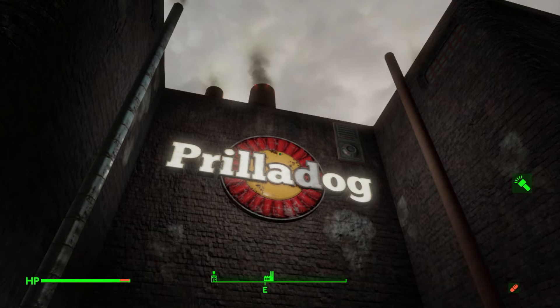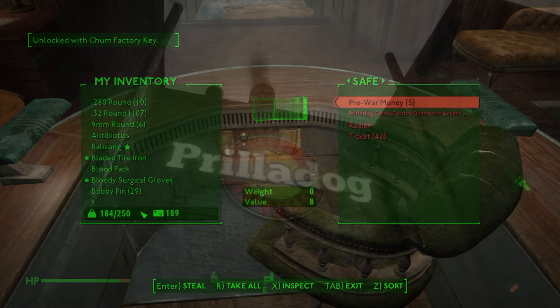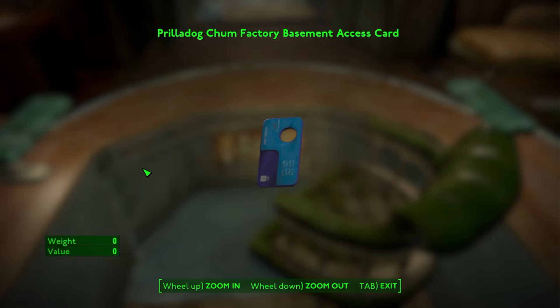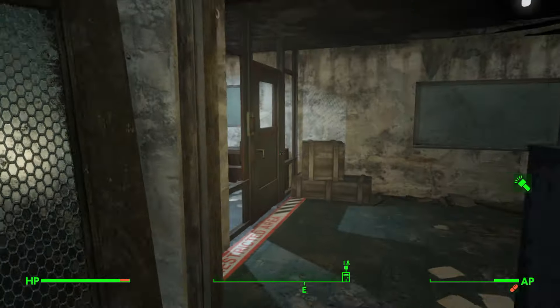How to get the best armor in Fallout London at the start of the game: go here. When you finish the first quest here, you get a key that opens this safe, which gets you another key that opens this door.